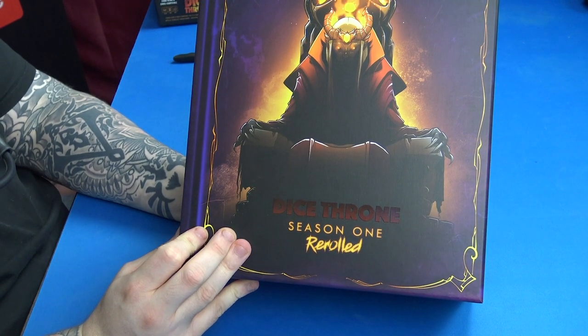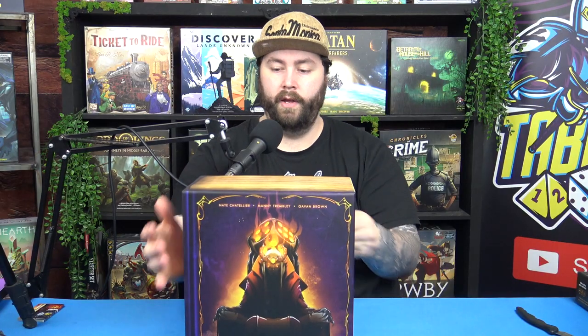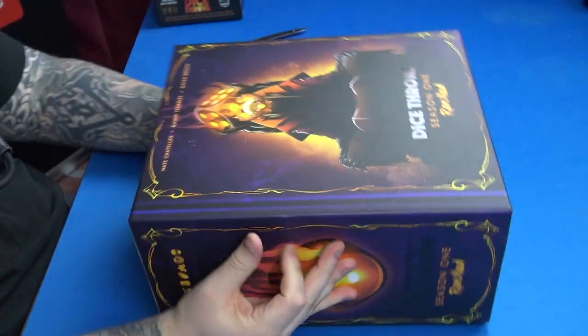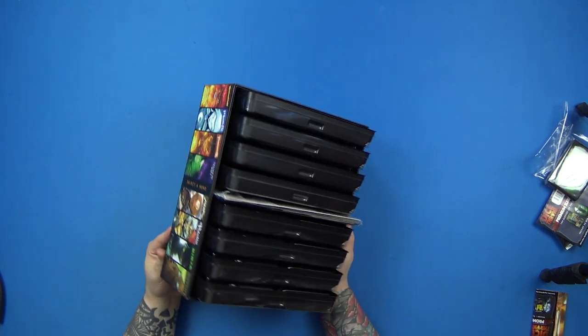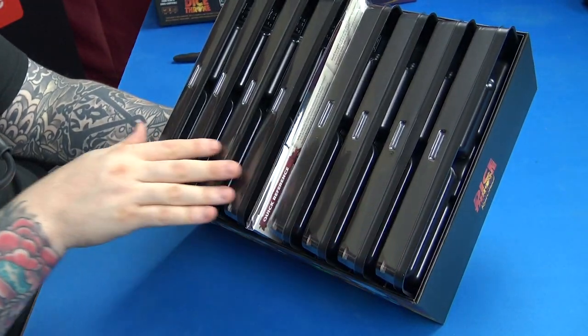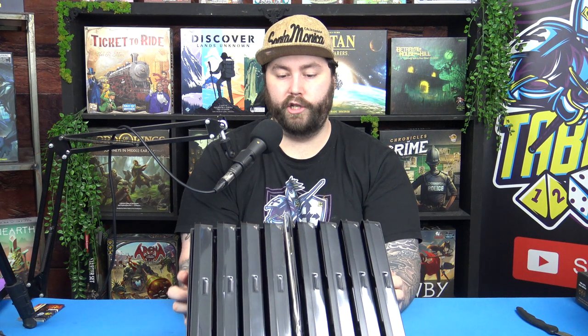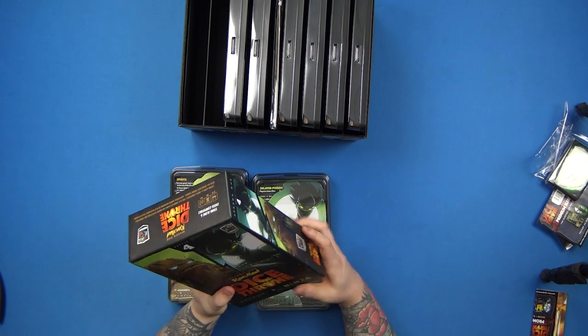Here we go — Dice Throne Season 1 Re-Rolled, with some of our favorite characters, especially the Barbarian, one of the only characters that heals. We've got the back with all the characters, and the side has that book look — it's a big book. It opens up really nicely and everything is neat inside. We have, in order: Barbarian, Moon Elf, Pyromancer, and Shadow Thief, then Monk, Paladin, Ninja, and Treant.